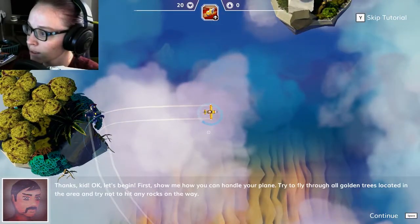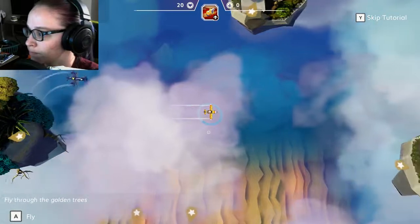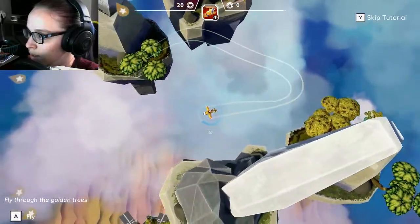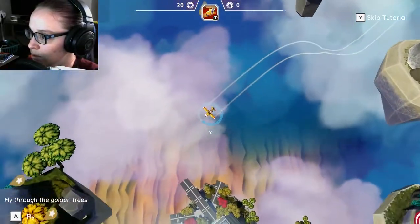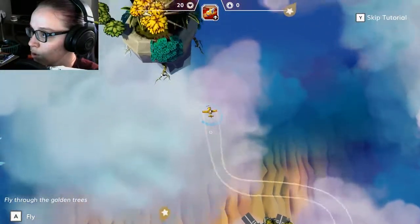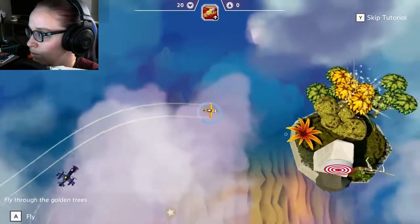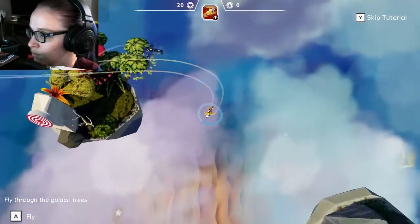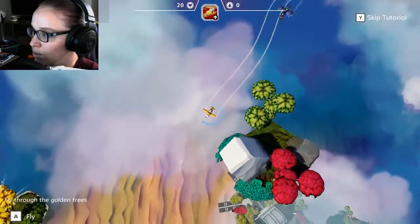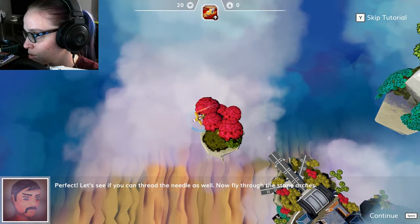Alright, let's begin. First, show me how you handle your plane. Try to fly through all the golden trees located in the area — try not to hit any rocks on the way. You can fly through all your golden trees. That sounded so dirty. My plane is so little. Alright perfect, let's see if you can thread the needle as well — now fly through the stone arches.